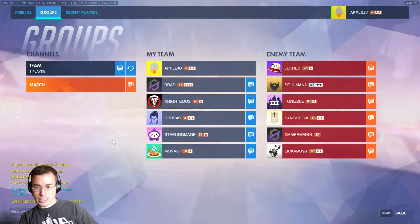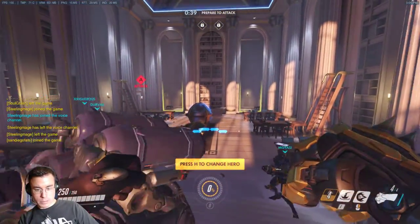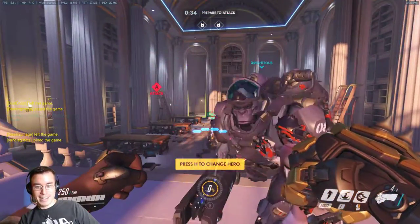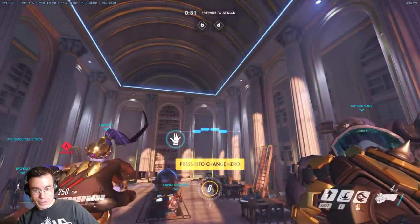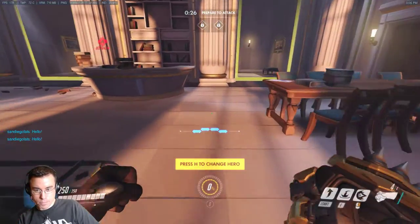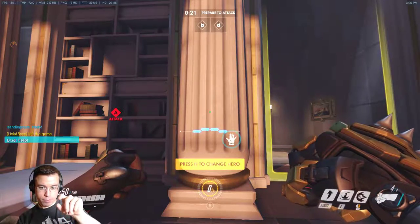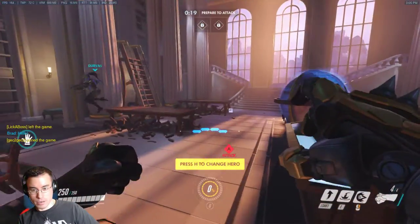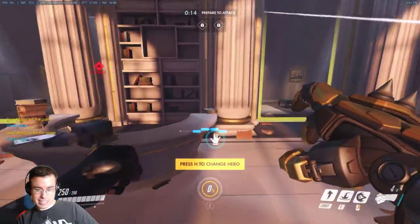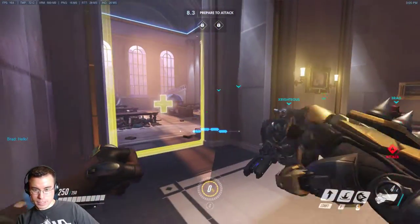So first things first, his abilities. The main one is his primary fire. When you left click you will fire this light shotgun. It only shoots out six shots. If all six connect with no headshot I think it's like 75 damage. It's got like a Reaper range to it so you have to be relatively close.